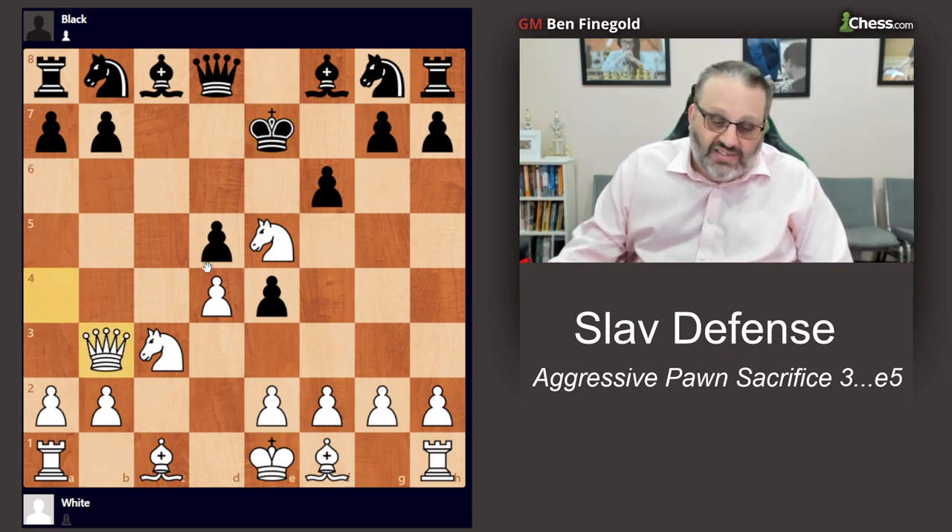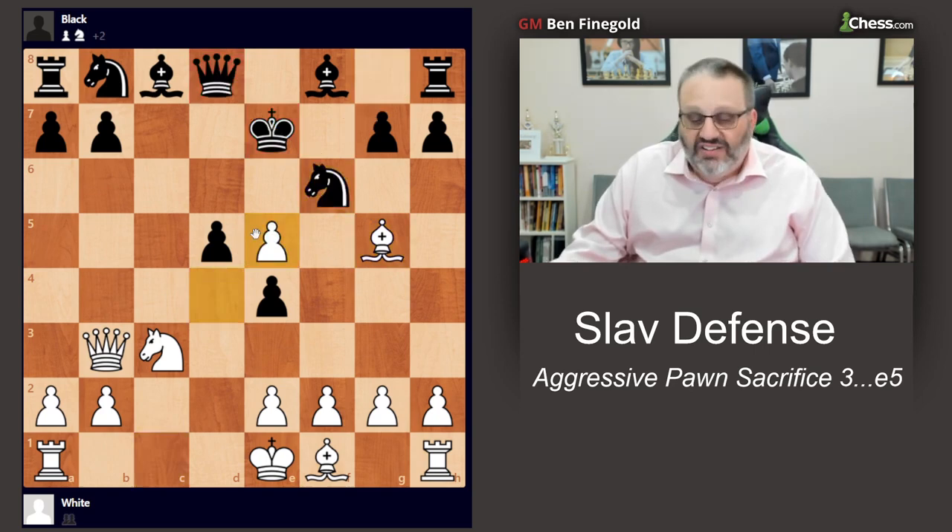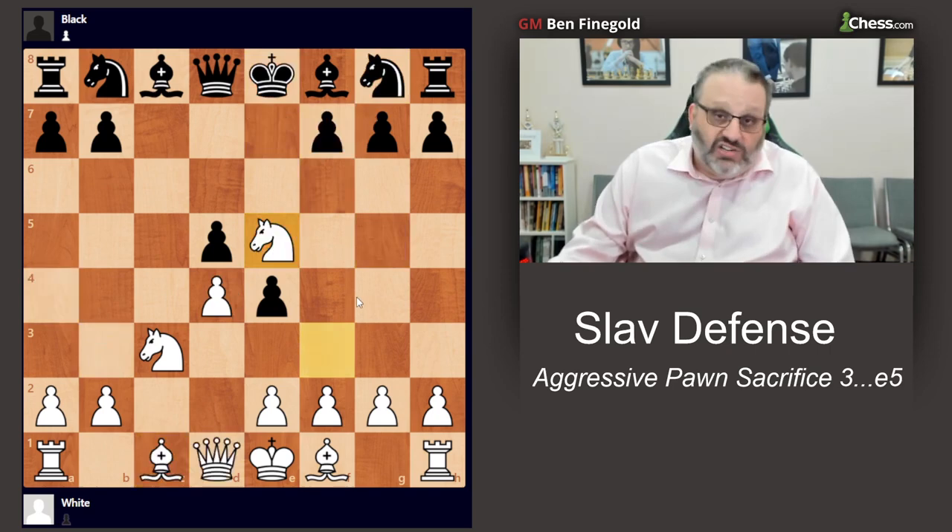The reason it doesn't work is Black actually doesn't have a threat here. If White plays some random move attacking your pawn and you want a piece, White skewers the King and Queen. Then after Knight F6, White takes on E5 and White is winning. So F6 isn't a good move.